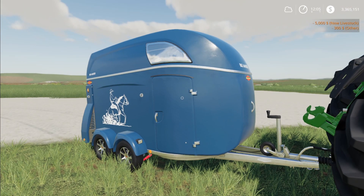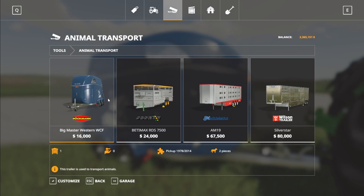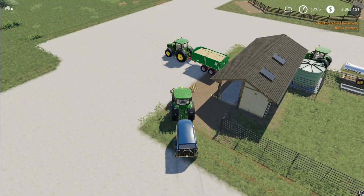Or you can use a horse trailer, which is purchasable. Here in the store under Animal Transport, this is the only one base game that hauls horses. You can purchase one of those and transport them directly without a fee.